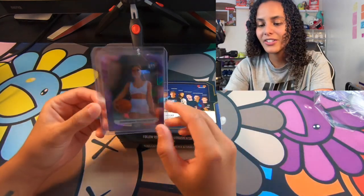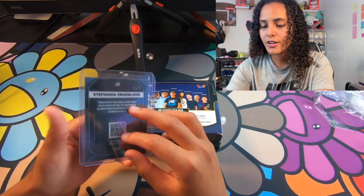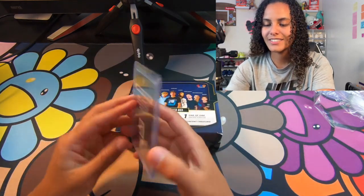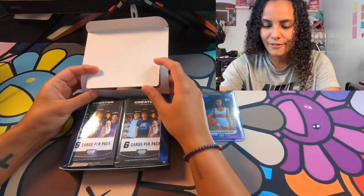Purple is my favorite color. I met Stefano when I was at the WNBA All-Star Game in Vegas — I definitely want to collab with her. This is cool. One-of-one Stefano. It's tough. So we already got some crazy heat in the box. That's exciting.